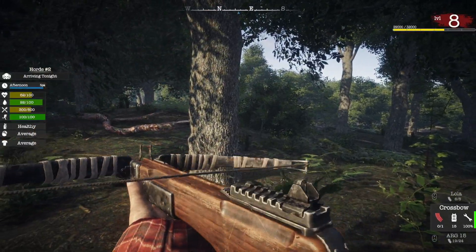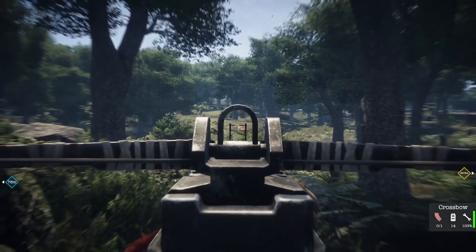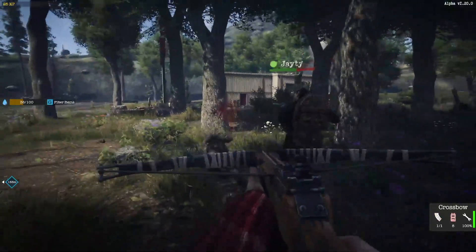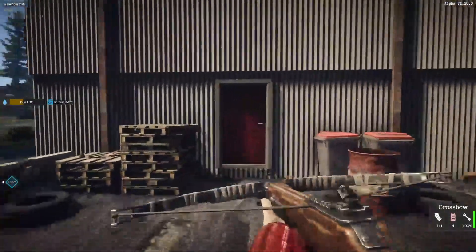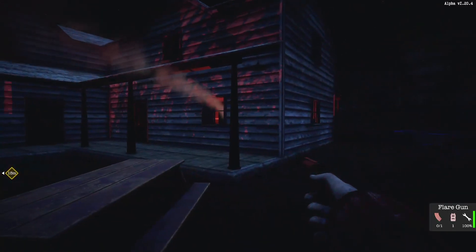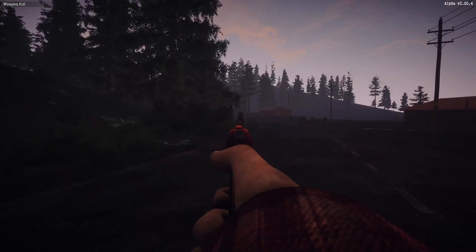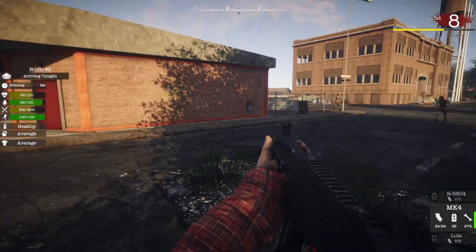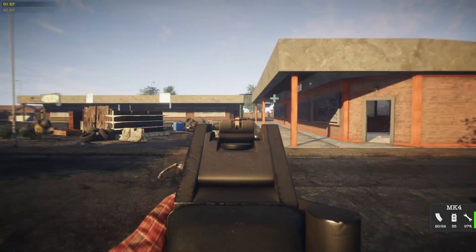Jumping over to weapons now. We've added this crossbow which really bridges the gap between melee and ranged weapons. It has retrievable arrows and you can also craft arrows from feathers that you find from chickens. It's great for hunting but also great for killing zombies silently. The new flare gun serves a few different purposes — you can fire it into a room to cast light, signal your friends across the map, or of course set a zombie on fire. The new MK4 really fills the gap between the lower end weapons and the ARG-15, using common 9mm ammo. It's very versatile and can take down zombies very quickly.